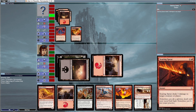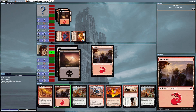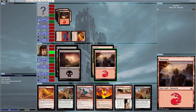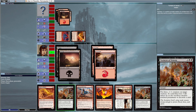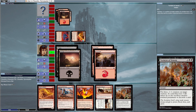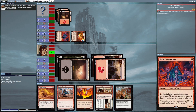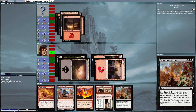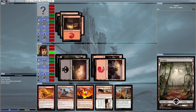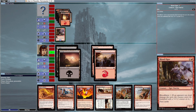He cast Searing Spear to deal three damage to my Khenra Scrapper and killed it. He's going to attack me again — I'm at nine life now, which is really dangerous. I cast Torment of Venom targeting Chandra's Phoenix to kill it instantly, and he also sacrifices Grim Lavamancer to avoid taking life damage. Field cleared. I have no mana left and no creatures, so I end my turn.